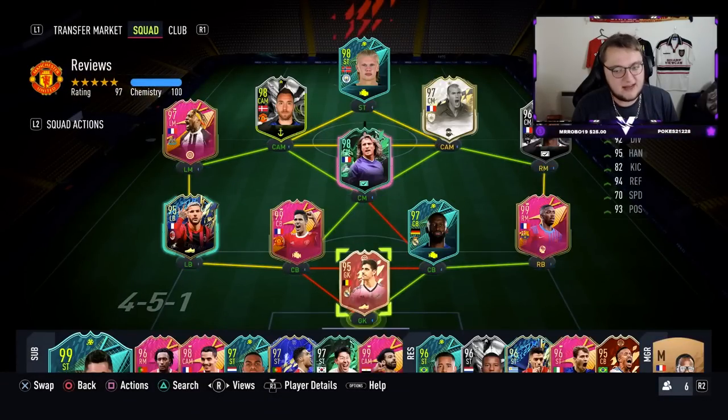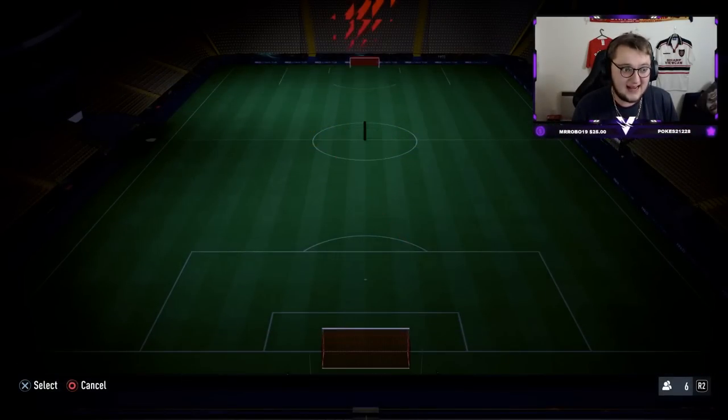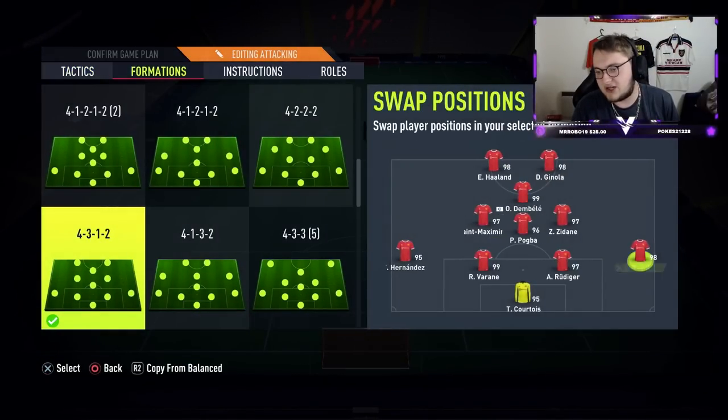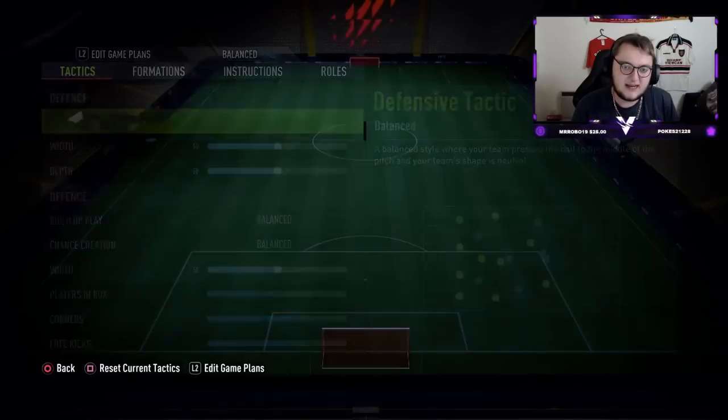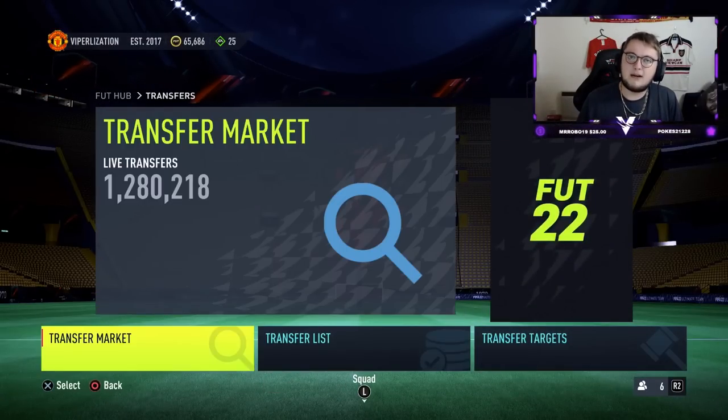Definitely better than Eder Militao on paper. We're linking him up with Rafa Varane and playing the 4-1-2-1-2 or 4-3-1-2, with Eriksen at right back, Rudiger and Varane as the centre halves, and Hernandez at left back. Let's get into a game with him and see how he performs.